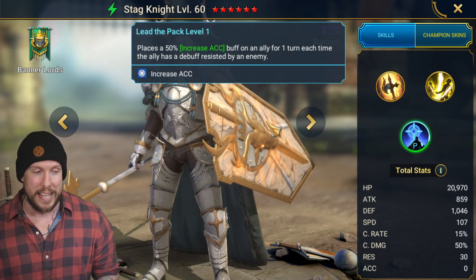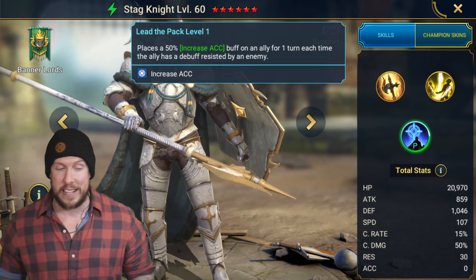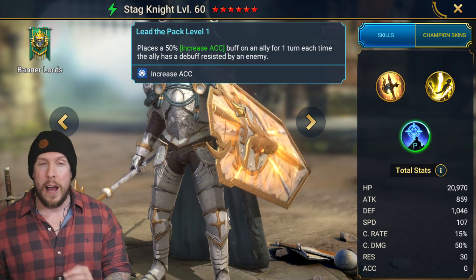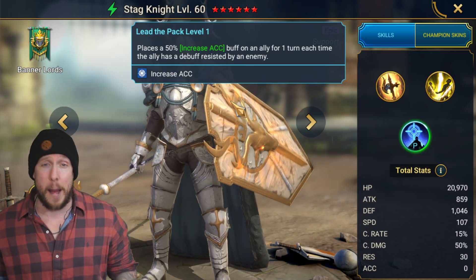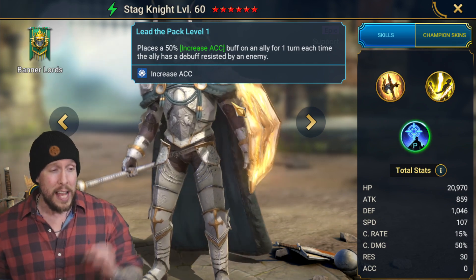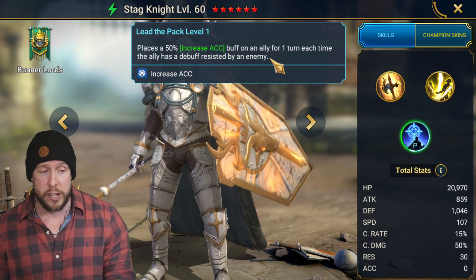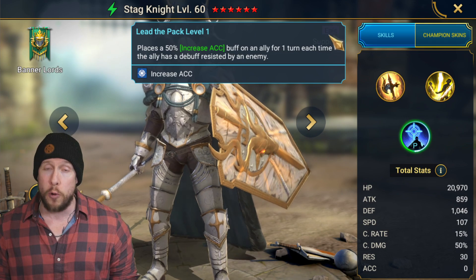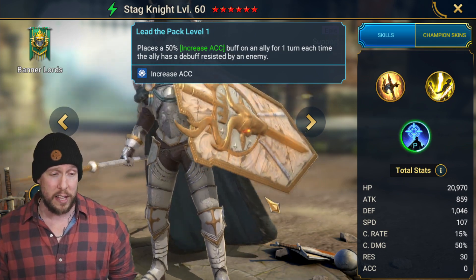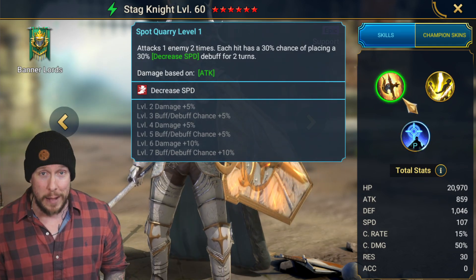On the Lead the Pack ability, he was actually the first champion in the entire game to be given an increased accuracy, and it comes in the form of his passive. It's a really handy passive to have to complement an already incredible kit. Lead the Pack places a big version of increased accuracy on an ally for one turn each time that ally has a debuff resisted by an enemy — there is no cooldown, which is notable. Stagnite can actually, surprisingly, put out some damage.